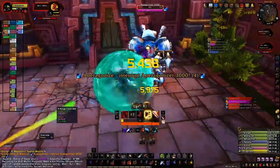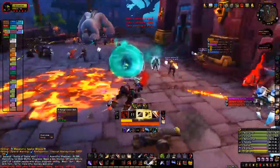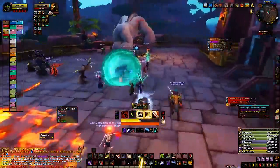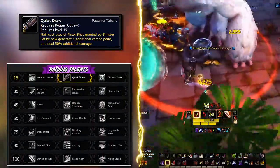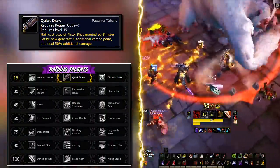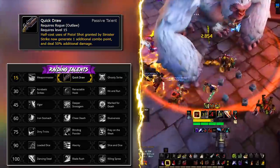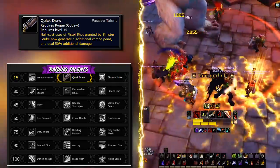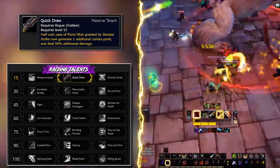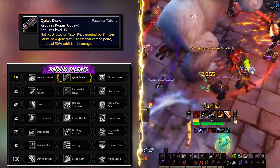The talent build for Outlaw is almost interchangeable between the content you do, with one or two options you can swap out. On the first row you have Quick Draw, making your Pistol Shot procs generate an additional combo point and dealing 50% increased damage. This is the best DPS option on the row and will not swap out unless Blizzard buffs or nerfs this row.